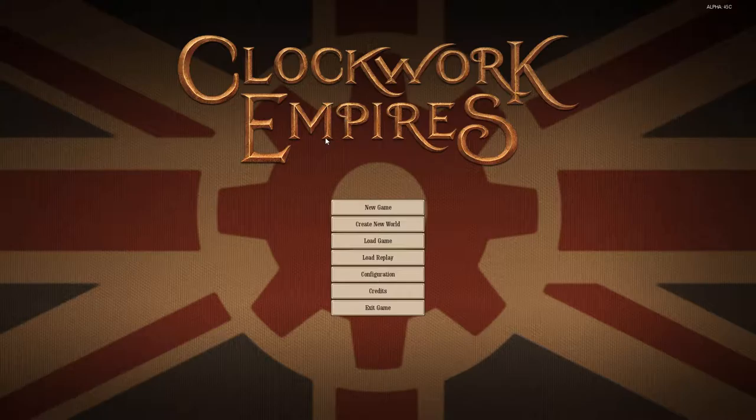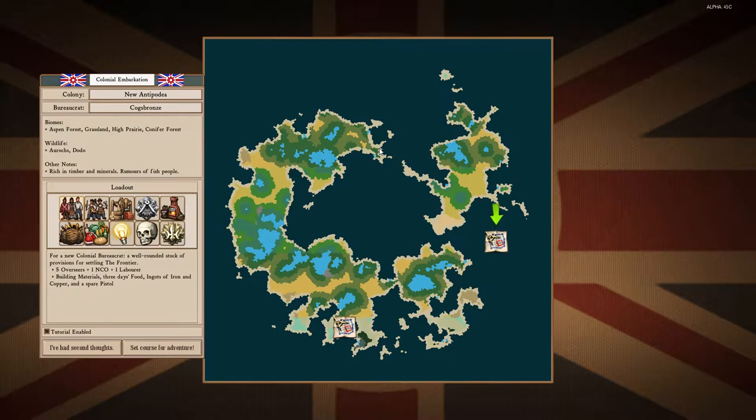I think it's been in alpha for one or two years even. But let's get started. I'm going to create a new world. I guess there's no progress bar for that — like I said, alpha, early development still. Lots of things that still need polishing, so keep that in mind. Okay, I guess it's done. New game, here we go.